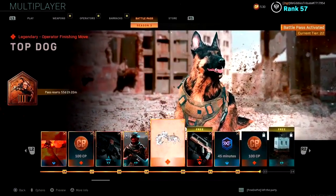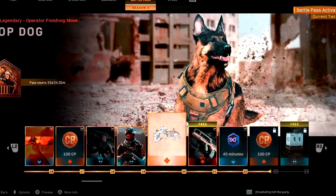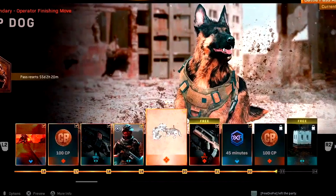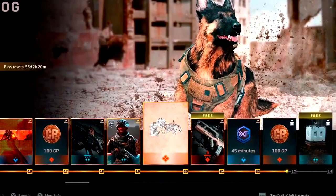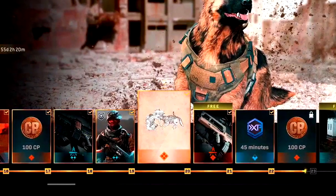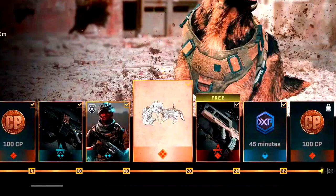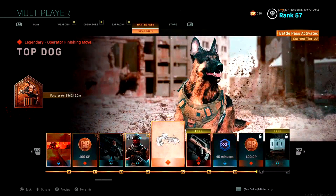Moving on to the next finishing move, which is Top Dog — this one was available in the battle pass at tier 20. It's a universal legendary, so you could use it on any of your operators; it didn't specifically come with a certain character. This one is the closest looking to Riley from Call of Duty: Ghosts. I'm not 100% sure whether it is Riley in this game or if they've just used the same skin, but it's obviously a fan favorite from Ghosts back in the day.